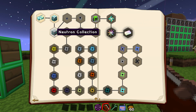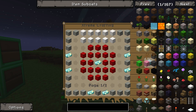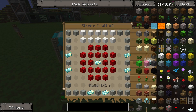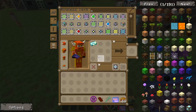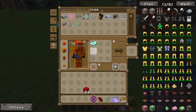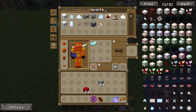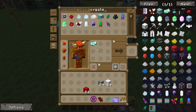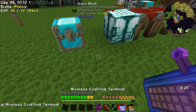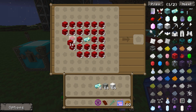Neutron collection — actually getting this done early on is going to be in our favour, because this is a time-sensitive thing; you have to sort of wait a long time for it. Yeah, we can make that — that's fine. We need redstone blocks, iron blocks, quartz, and crystal matrix ingots. Redstone blocks, iron block, block of quartz, and then crystal matrix ingots.